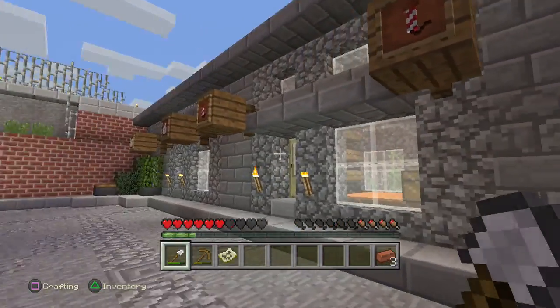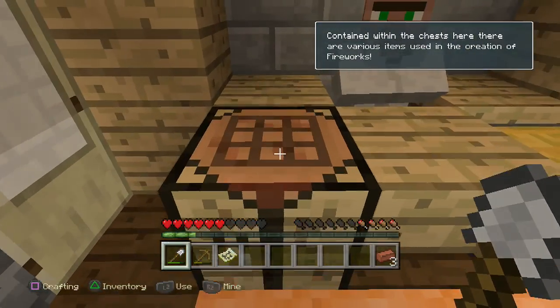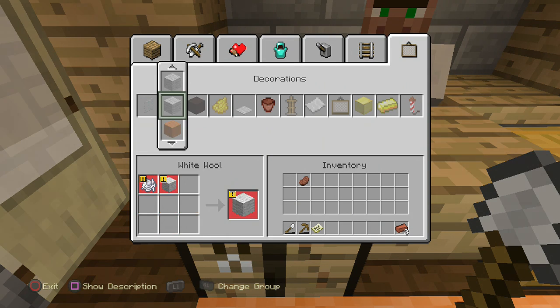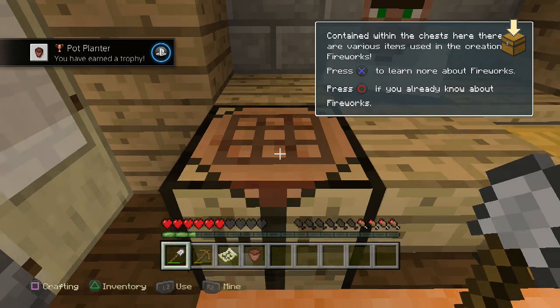Anyway, just walk back to the firework shop, go to the crafting table, go over to the decorations tab and there is a flower pot — and your trophy will pop.